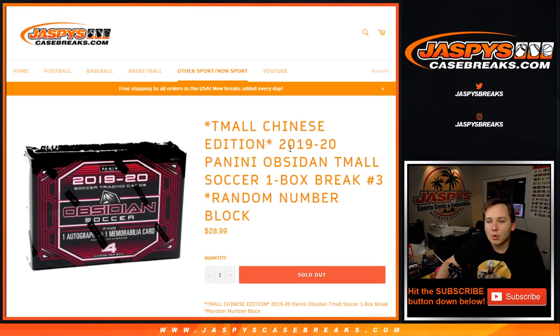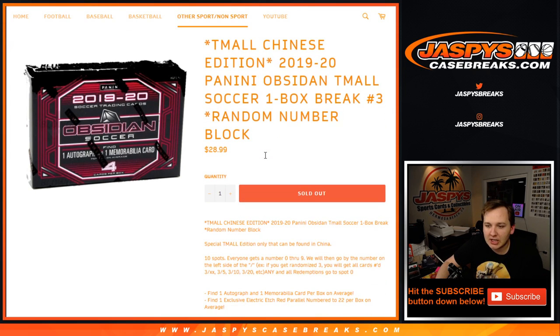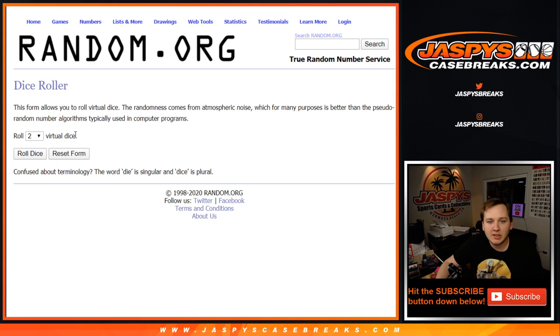Alright, how's it going everybody? This is 1920 Obsidian Tmall Soccer, box break number 3, number block, sold out on JaspiesCaseBreaks.com — the special Tmall Chinese edition of Obsidian Soccer.